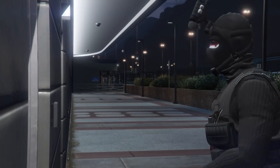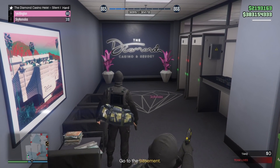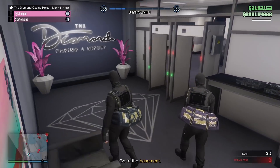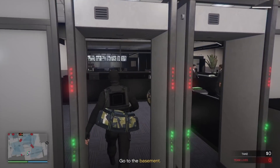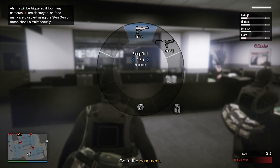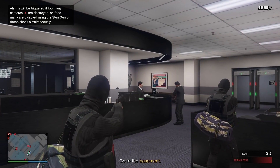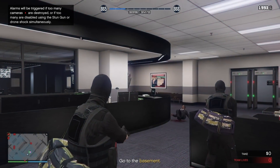You want to use the staff entry and the staff exit for your heist. As you see right here, Sky is using the stun gun or taser gun to shoot that little electric box on the metal detectors — that deactivates it so you can walk right up on these guys. The cone of vision is what we're looking for; you can be almost right next to these guys as long as you're not inside that cone.